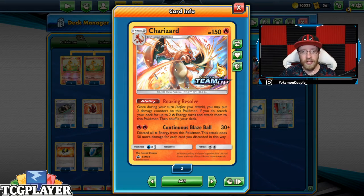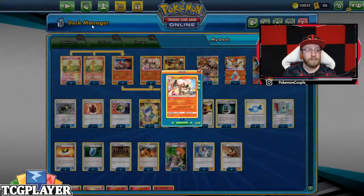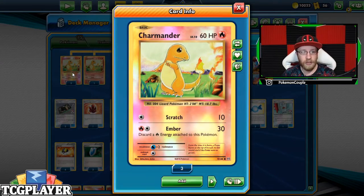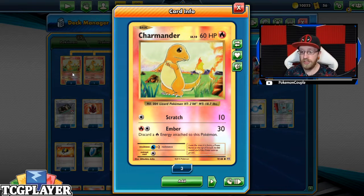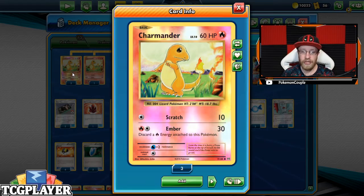We're going to go card by card and explain why we're using each one. We're using four Charmanders — the 60 HP ones — because I only have one Bridget and I want to use Elm's Lecture as well. So we do have Elm's Lecture for that Charmander, and that's why it's the 60 HP one from XY Generations.